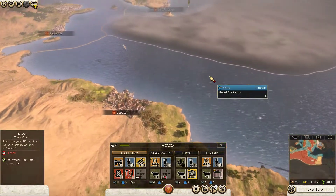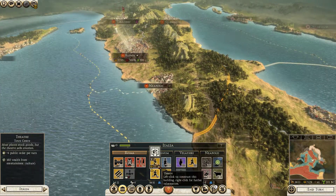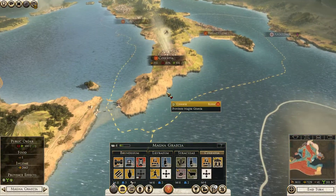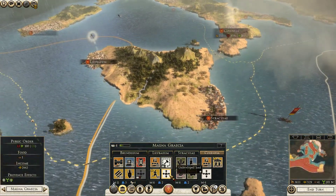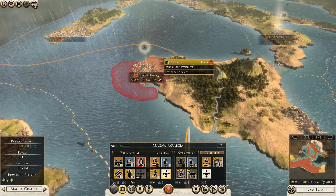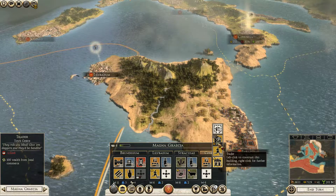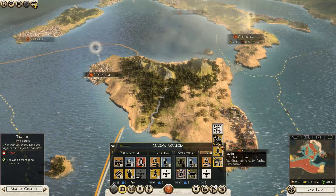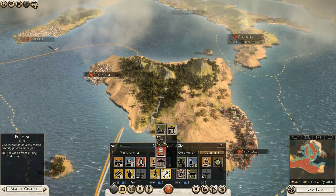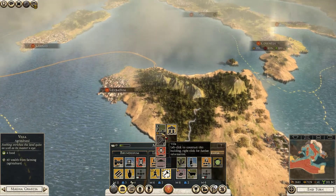We're going to make a lot of money here. Can we improve Rome? Yes, we can — we could build this Auditorium into a theater, but I have so much public order that it doesn't matter. What about Cosentia? I can make Lily-Bam into a massive trading area. I can expand the city, and in Cosentia, I think what we're going to do is build ourselves a trader. The public order is going to go down, but I'm fine with that.